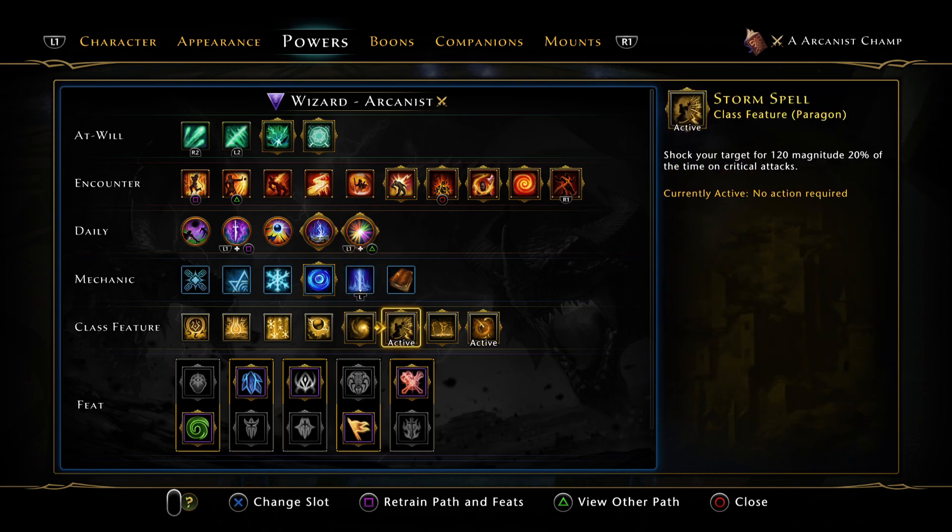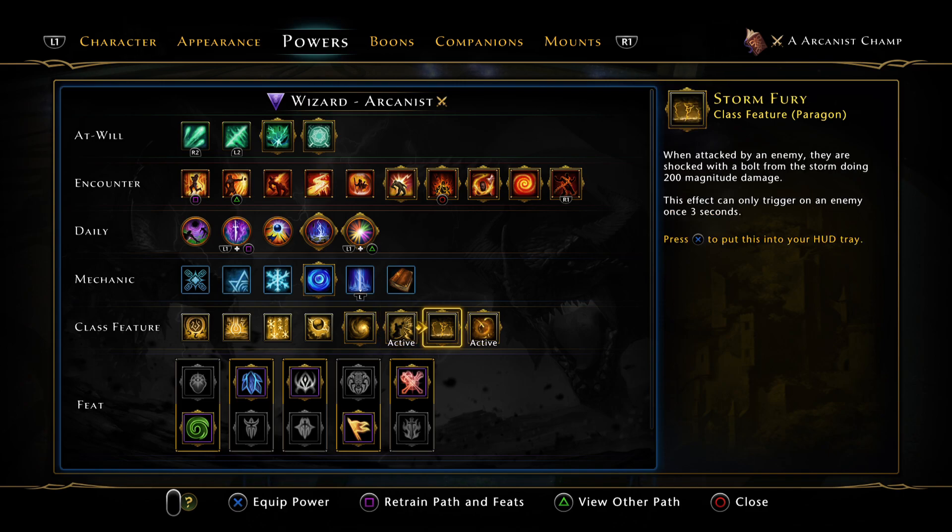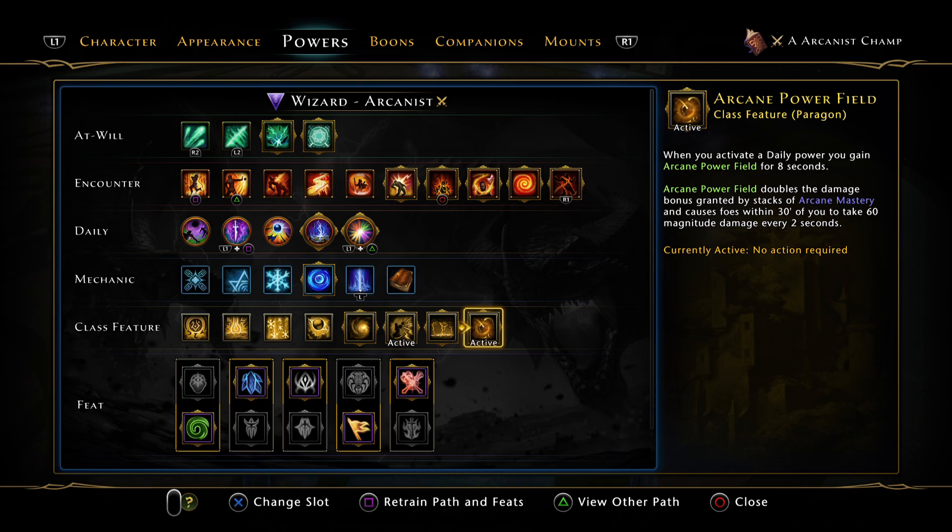For class features: Stormspell is very good, especially in MTOS with Cocoon — you can see it constantly proccing 120% magnitude damage, which helps with the cocoons and is pretty much always going off. You'll see the little lightning hitting down, which is really cool. Arcane Powerfield is also very nice — it doubles the Arcane stacks and doubles the damage bonus granted by Arcane Master. If you're within 30 feet, it's 60 magnitude damage every two seconds, going off about five times during an artifact call. They did fix it this mod so it benefits from your stats.